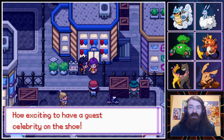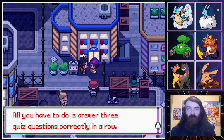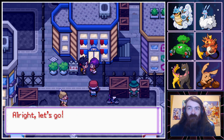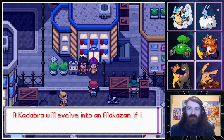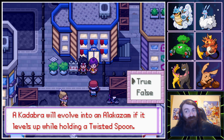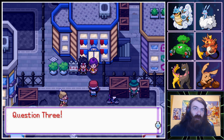How exciting to have a celebrity guest! All I have to do is answer three quiz questions correctly. Question one — an orange berry will cure a Pokemon of poison. Do you take me for an idiot? No. Question two — a Kadabra will evolve into Alakazam if it levels up while holding a Twisted Spoon. That was my theory! They confirmed it — nice.